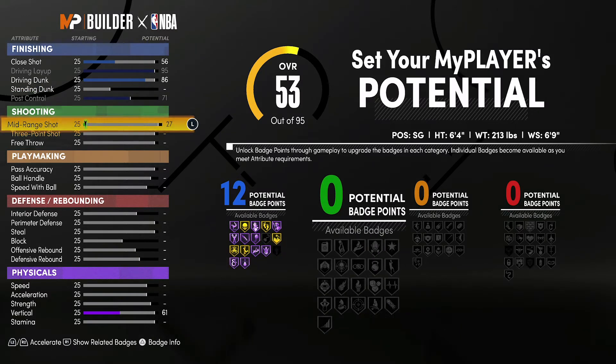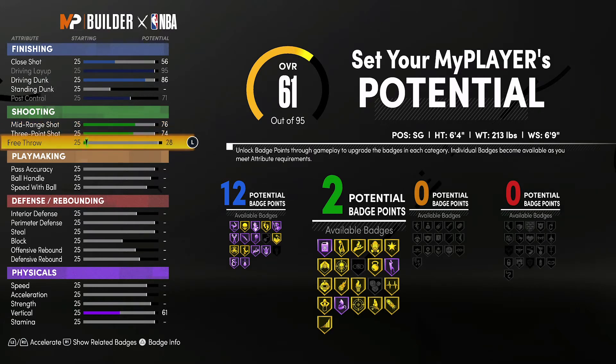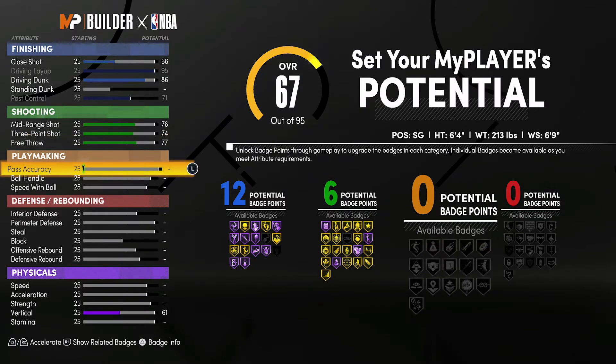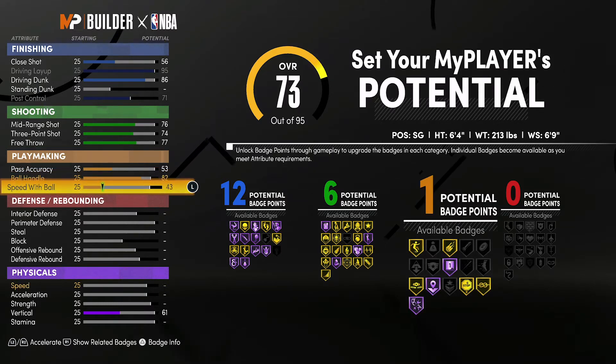For shooting, bring your mid-range shot up to a 76, three-point shot up to a 74, and free throw up to a 77. That gives you six shooting badges. For playmaking, bring pass accuracy up to a 53, ball handling up to an 82, and speed with ball up to a 79. That gives you five playmaking badges.